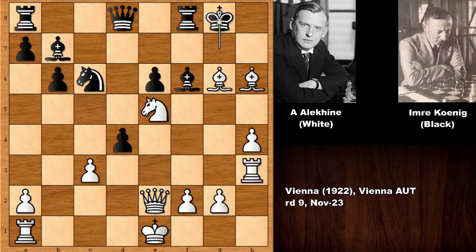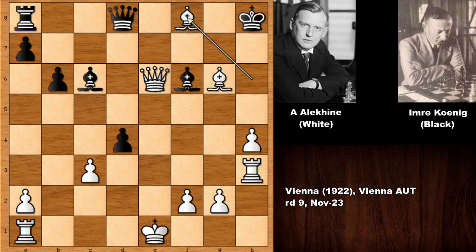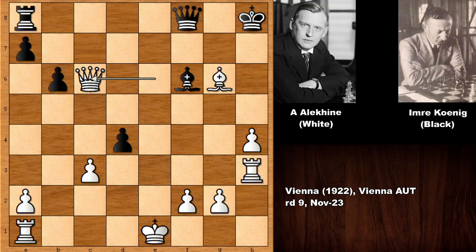So bishop to h6, king back, and then knight takes on c6. Now everything is falling apart one by one. Capturing the knight, capturing the pawn — the only sensible move — capturing the rook, and then capturing the bishop, and this is too much for Koenig; he resigned.